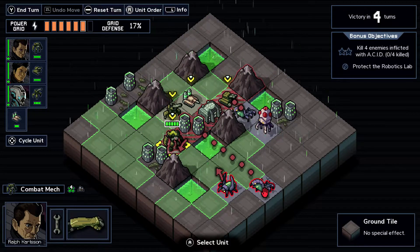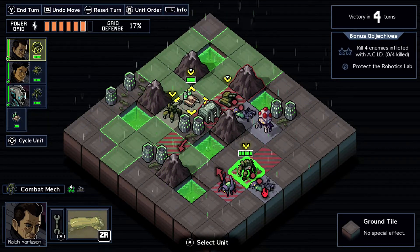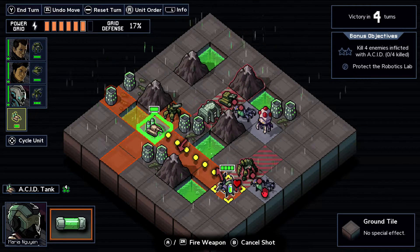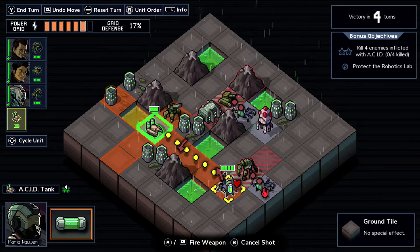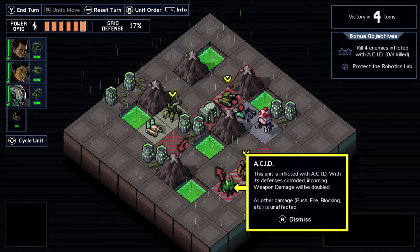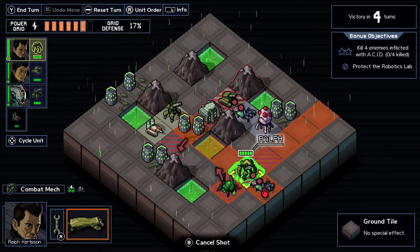Ralph, you're gonna take a bit of a beating, but it is what it is. We need to kill one Vek covered in acid every single turn. As you can see, acid - this unit is inflicted with acid, with its defense corroded. Incoming weapon damage will be doubled. All our damage, push, fire blocking, etc. is unaffected.